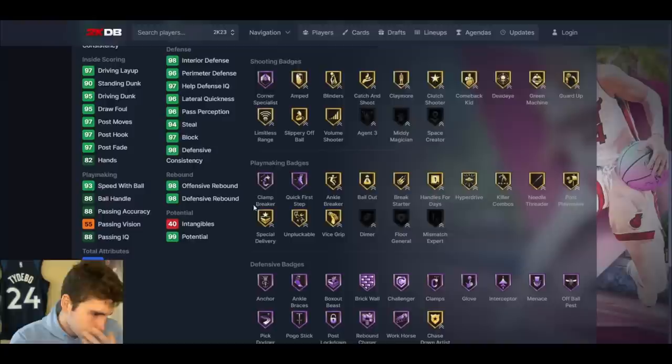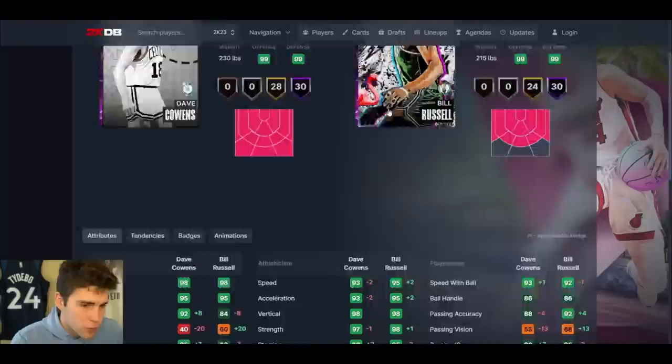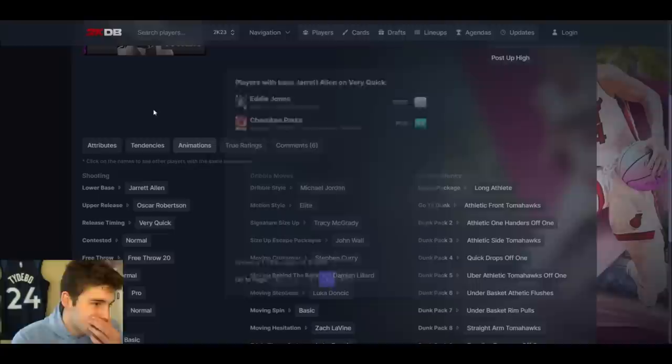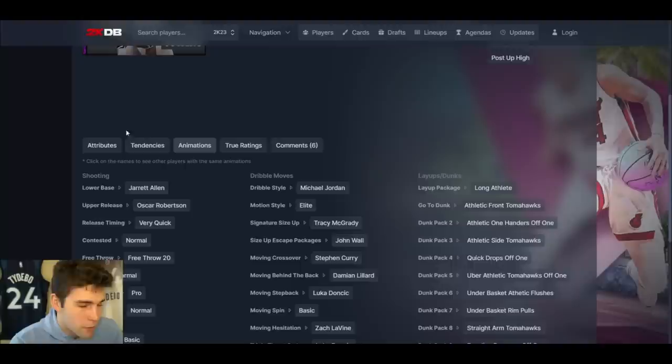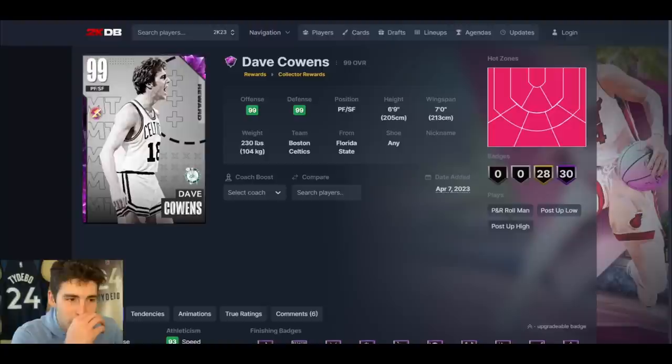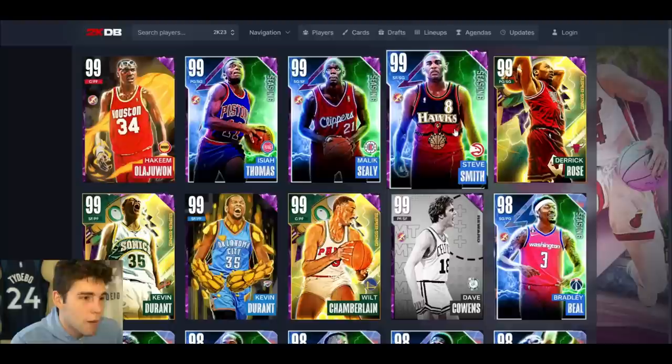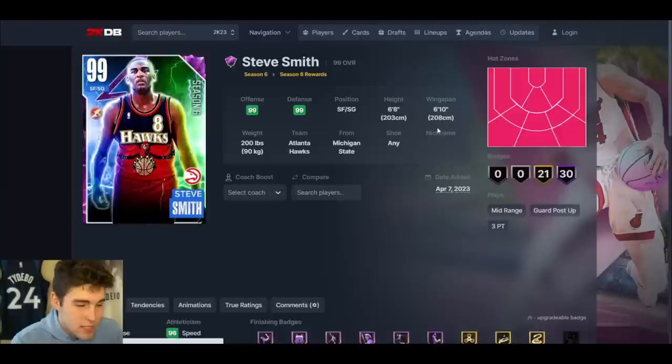Dave Cowens up next — Collector Level rewards. 6'9", 7-foot wingspan, can play small forward. 92 3-ball, good standing dunk, driving dunk, good speed, ball handling. Defensively absolutely elite — stat-wise Dave Cowens reminds me of Bill Russell, and badge-wise Cowens is even better. Jerry Allen base, Oscar, Very Quick — really smooth release. Normal leaner, MJ dribble style. Dave Cowens is probably the best small forward in the game. If you're grinding Collector Level, they finally made it somewhat worth it — still very expensive, but Cowens is extremely good in MyTeam.